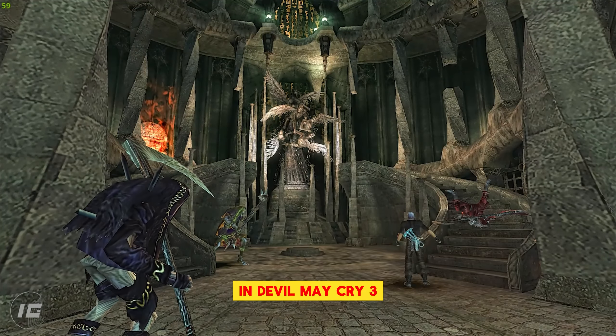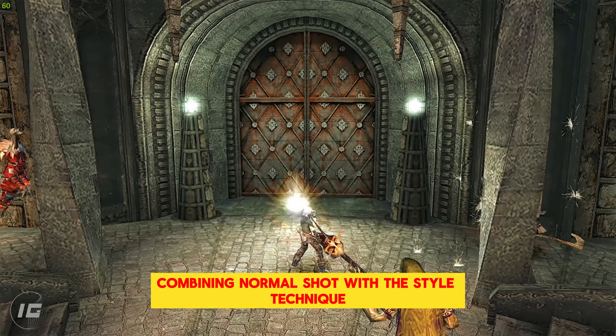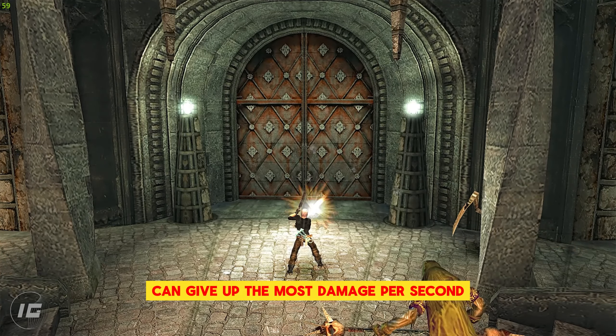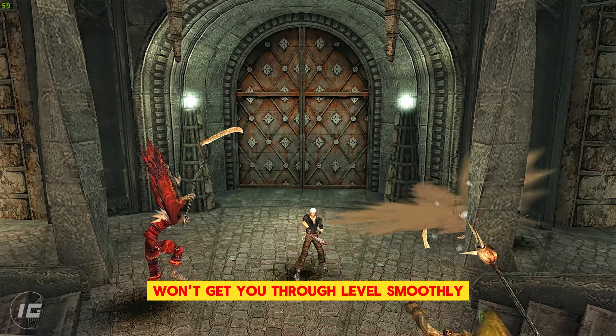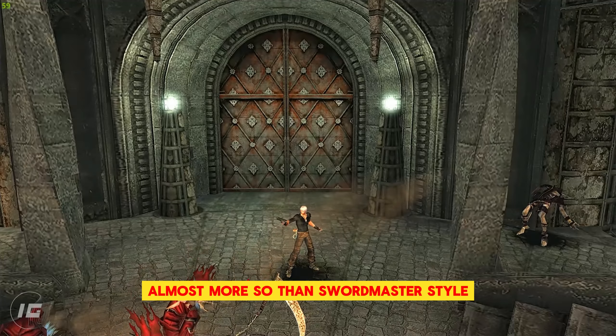In Devil May Cry 3, by using shot cancelling and, more specifically, combining normal shot with the style technique, Gunslinger style can put up the most damage per second, also filling up the style gauge quickly. Gunslinger on its own won't get you through levels smoothly, but with the rest of your moveset, it becomes a great buffer for combos, almost more so than Swordmaster style.